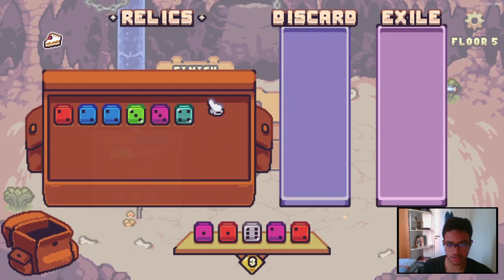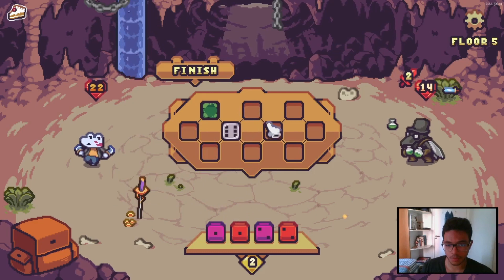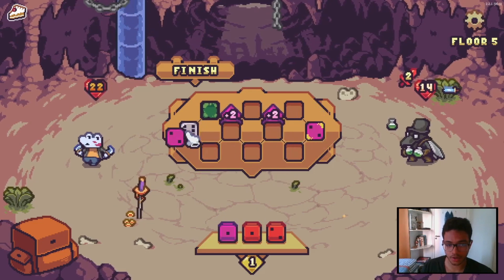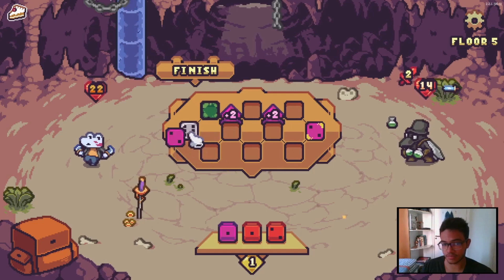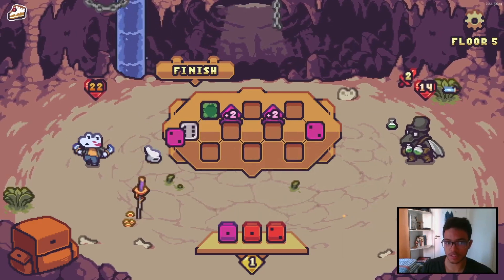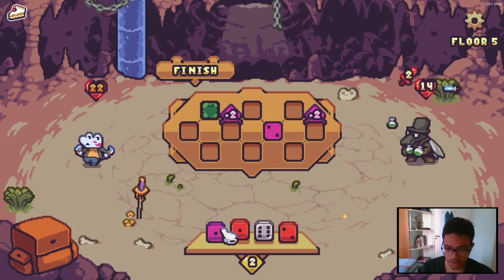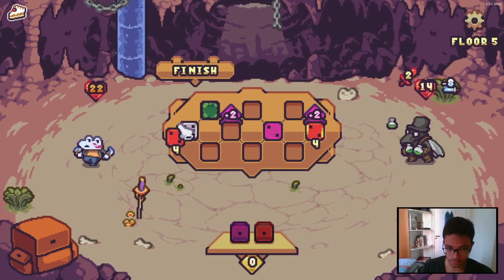Let me figure out how the prism copies work. Six places away — are the places counted like one, two, three, four? So the counting follows the line. It copies six places away, meaning if you have something here, it copies here counting six positions. So it has to be on the opposite side. Maybe if the board gets bigger it'll work better and I can copy twice. I'm gonna give an attack here and copy it — it's gonna copy it with boost too. That's good stuff.